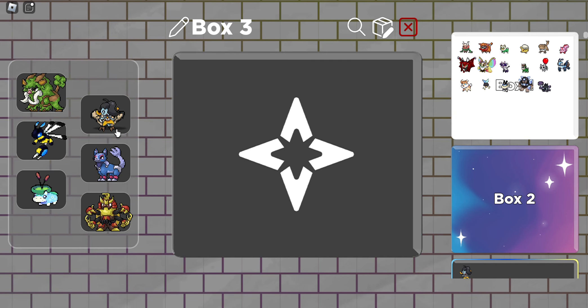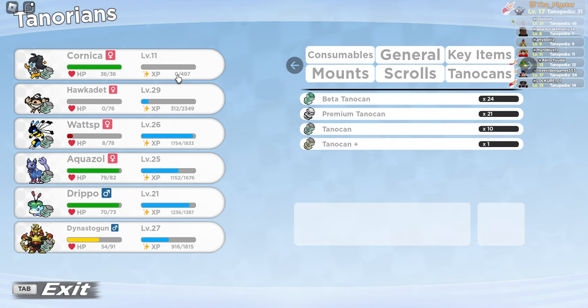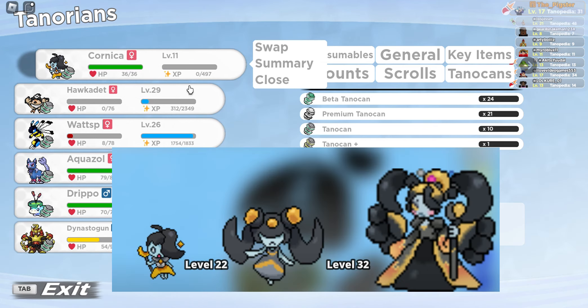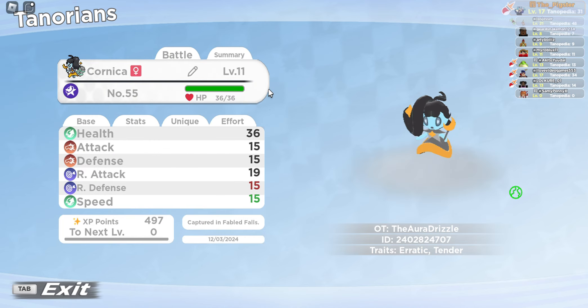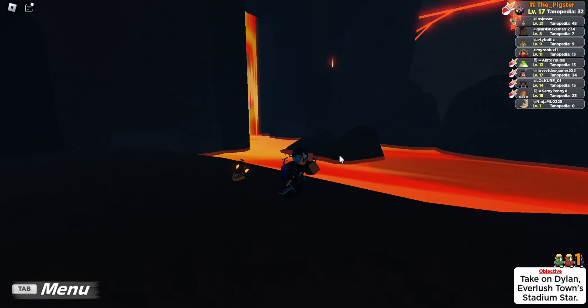Now let's go over how to evolve this Norian. So to evolve Cornica into its evolution Sierrasa, you have to get it to level 22, and to evolve Sierrasa into Copernica you have to get it to level 32. This is a Cosmo type, which is pretty cool — definitely a cool design.